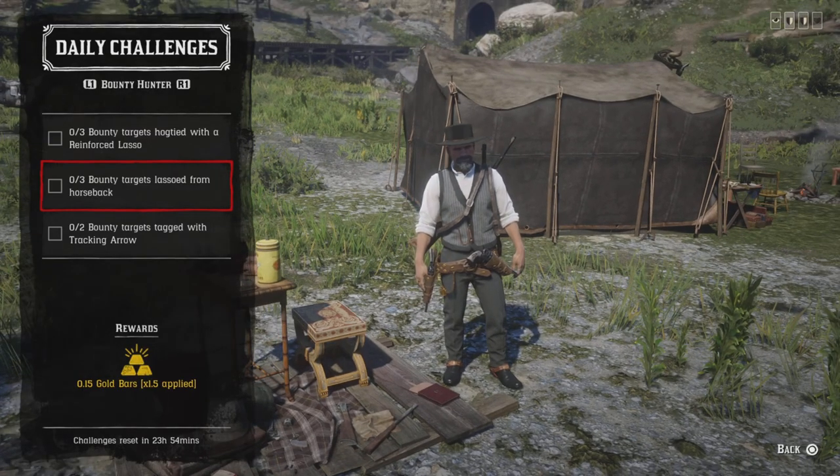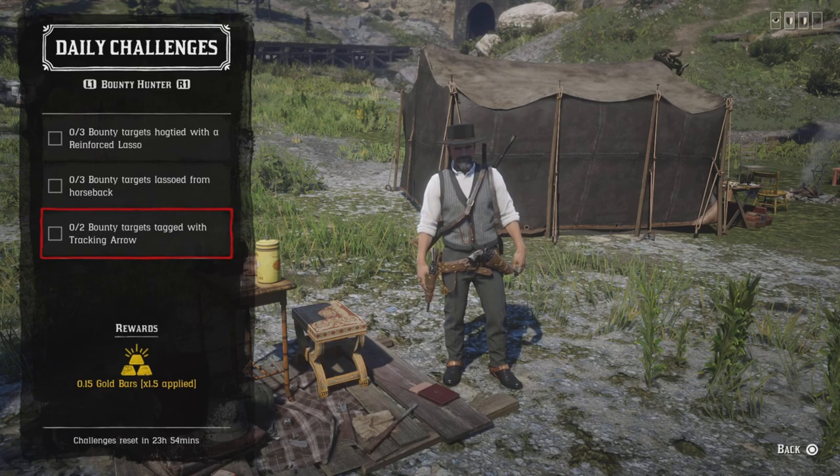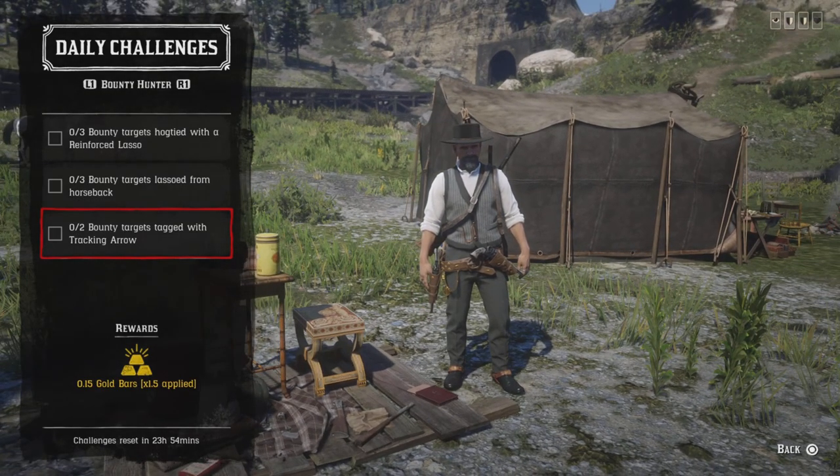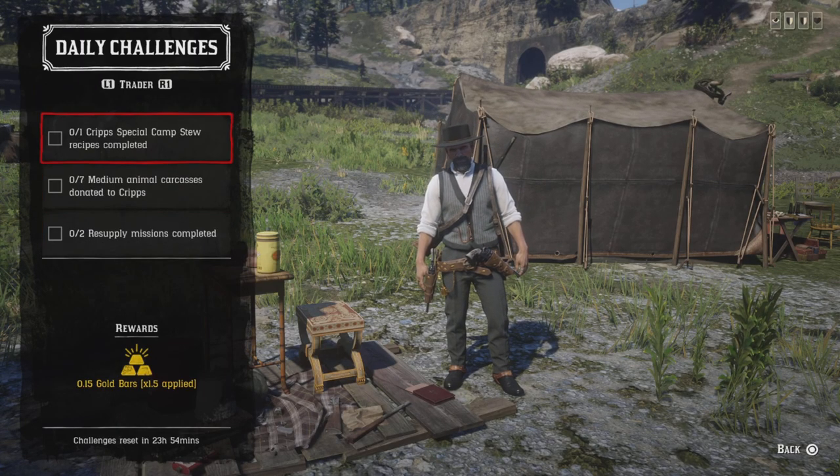For two body targets tagged with a tracking arrow, get your tracking arrow from the fence. Tag a couple of body targets a couple of times, and once you do two that challenge will be completed.